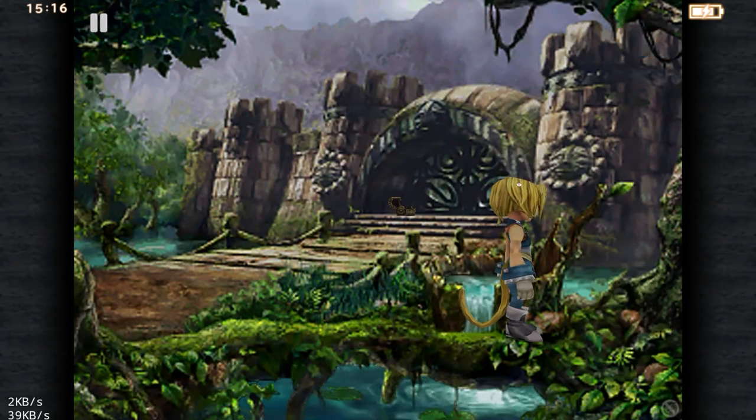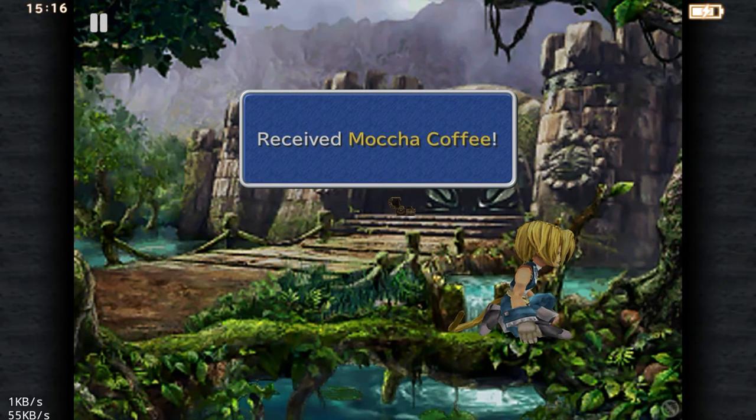There we go — Moorridge Coffee, and that is the first of three. Next is the Kerman Coffee, and that is in Eiko's back porch.